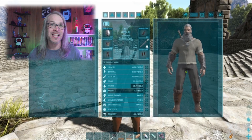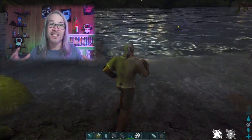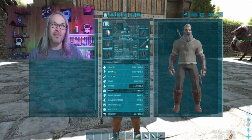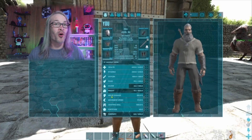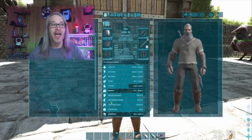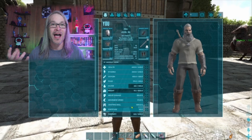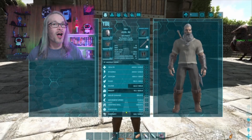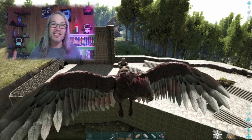Now that we've covered all the stats, let's go over which ones are most important. In my opinion, health, weight, and movement speed are by far the most important. I always raise movement speed first, then increase health and put a little into stamina. I dump a lot of points into weight so I can carry everything. I won't put points into melee since we use ranged weapons and dinos anyway. I put a lot into movement speed, and our server settings allow crafting skill to go very high for quality of life. I also put a couple points into fortitude and a couple into oxygen for faster swimming.